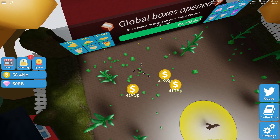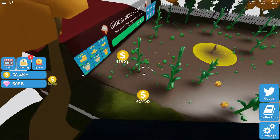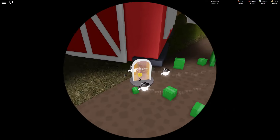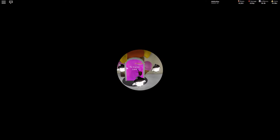You see, all these small boxes are going away so fast. And if you don't really need the coins, you could go to some other places where you can unbox much faster. For example, let me just go to Candleland.